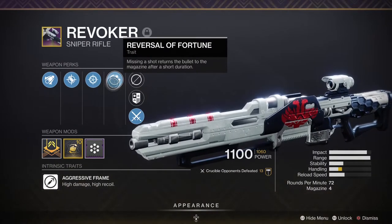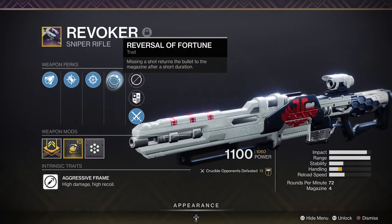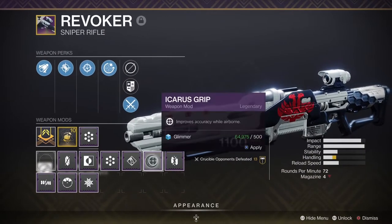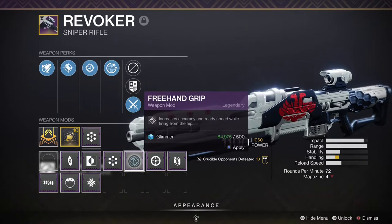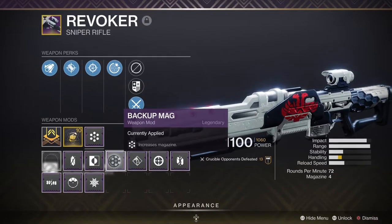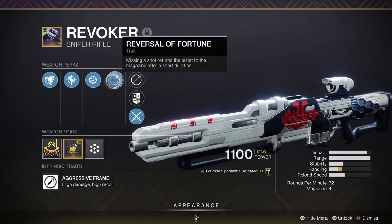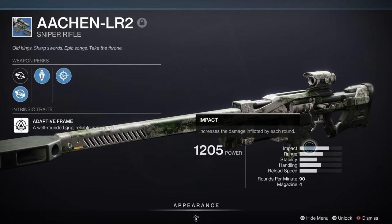The Revoker absolutely dominated in Crucible and people are still using it. Because of the Reversal of Fortune perk it was so liberating — almost a money-back guarantee. If you miss your shot, you get your bullet back. This encourages crazy shots. It's also high impact so you can shut down supers. Handling isn't great, reload speed is okay, and the range stat is massive — which is a complete waste since snipers already have way more range than you need in Crucible. Still, it completely dominated because of that Reversal of Fortune perk.